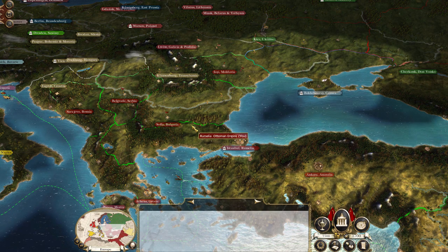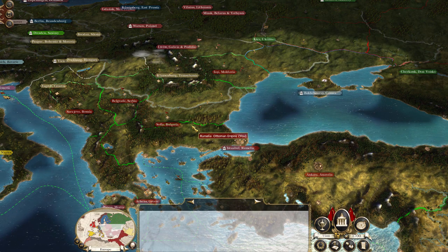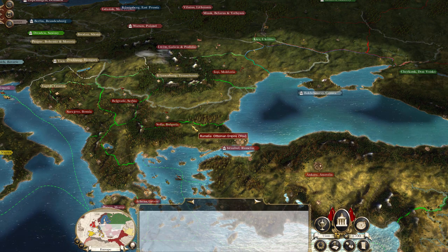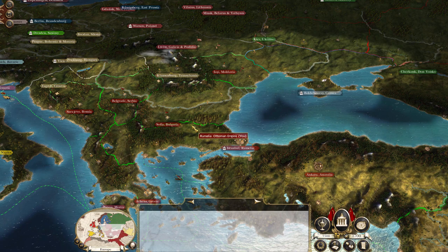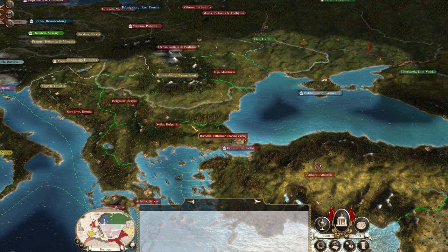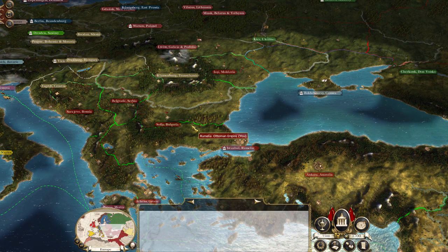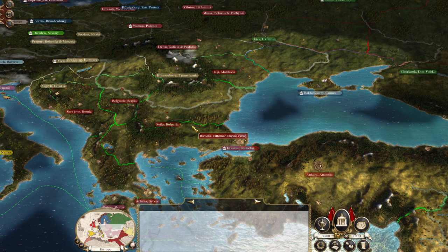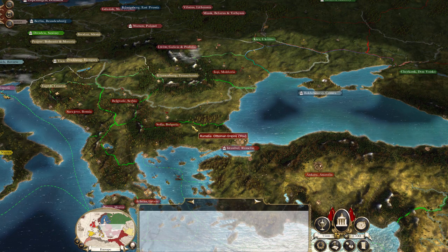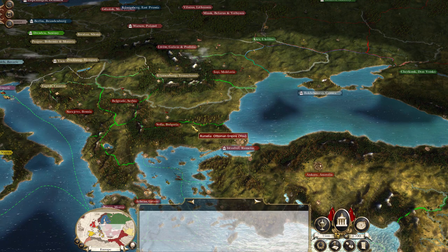Today we're going to focus on those of you who may be interested in starting the Ottoman Empire. We're going to look at what you start with, the region you start with, the topography of the land, the resources you have — both social and industrial/economic — your enemies, your allies, your future plans, and how you can manage the Ottoman Empire.